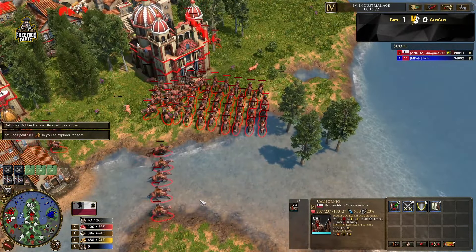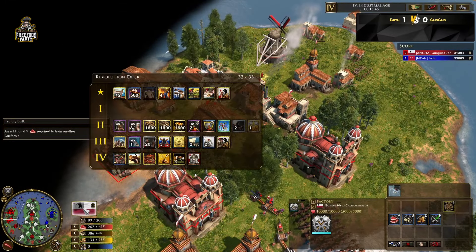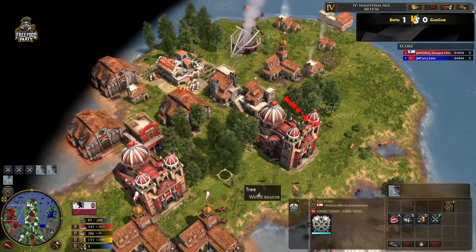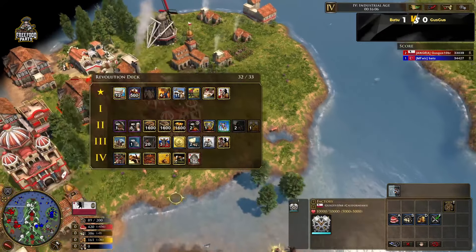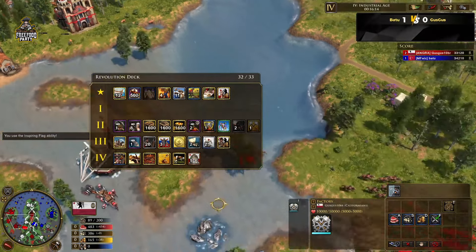The revolt has started, the game has started, and the explorer just dies here. We have quite a lot of units for the Californians — 64 Californians. The factories are making heavies. There is no more economy coming through for California — some food from the windmills, but that's it. And he gets a third factory! California Robber Barons — a factory wagon that increases the build limit for factories. Three factories for California. There's a lot of Californians, and they're all making bombards.